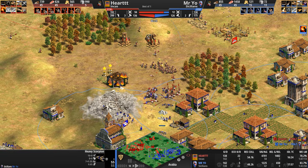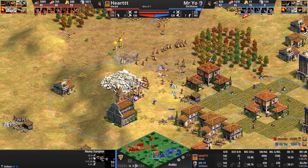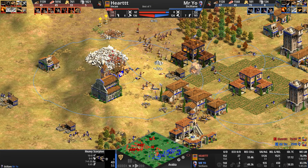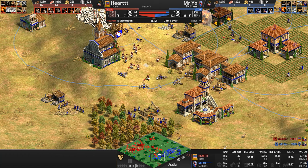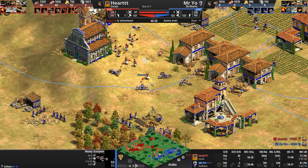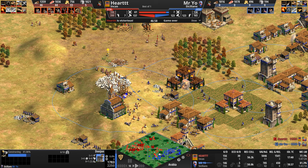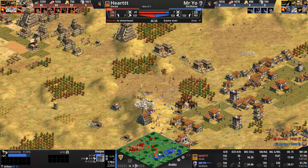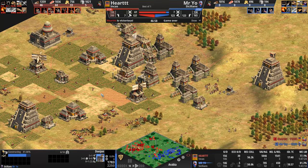Mr. Yo gets Blast Furnace and Heavy Scorpion, moving scorpions forward. But the castle falls — army count is 57 to 5, then 60 to 4. His opponent literally has ten times more army. The scorpions come under attack. Unlike Roman scorpions with one minimum range, these have two minimum range, so Camayuks can eventually close without taking damage and kill the scorpions. A Donjon fails to complete. Heart is just absolutely steamrolling with that massive Incan army.